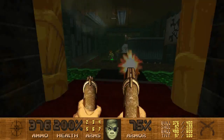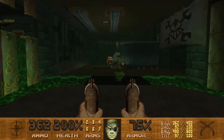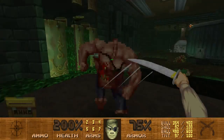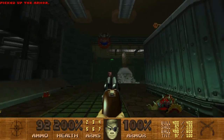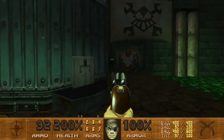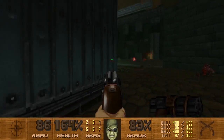Oh, and here we are, and we already have a bunch of dudes here, so let's get rid of them. There's a guy up there, and there's a demon down here. There's a demon back there, and there's a Cacodemon. And there's a Mancubus. So let's do a bit of damage — and a chaingunner, fuck off.